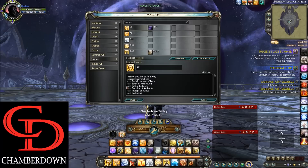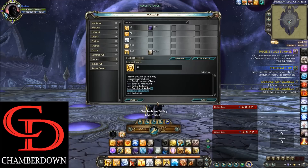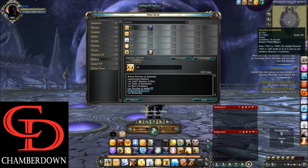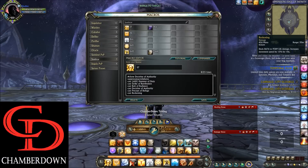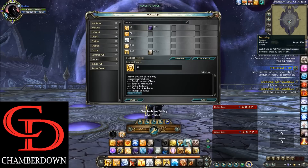In the Single Target macro we have Strike of Retribution — you can only use this after a successful block, it's off Global Cooldown, so it's basically free damage. We have Bolt of Radiance, which is a cooldown damaging ability. We have Doctrine of Authority, which is a pretty heavy damage ability that also restores health to five party or raid members. Then we have Perceptor Refuge — a 5% block buff — and also Reckoning, your ranged damage spammer that also increases your movement speed by 15%.